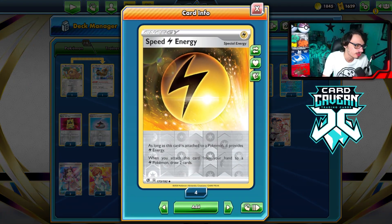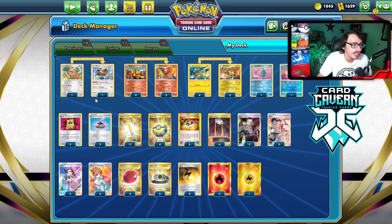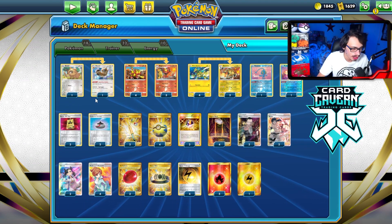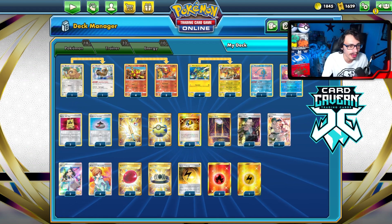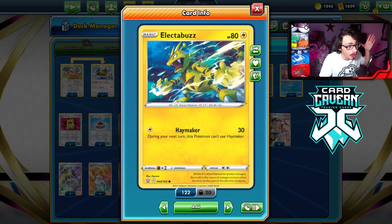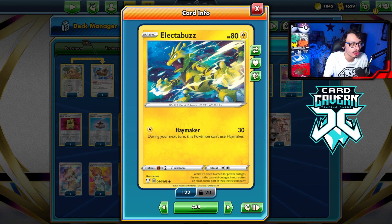Nice extra draw cards — Speed Lightning and the Inteleon line are good. The extra Inteleon is very good to keep flowing through your deck and drawing cards. Another cool thing I learned: Electabuzz is a great Sobble Donker. If your opponent just opens with a Sobble or leaves it active, you can sometimes kill with Haymaker. It gives you that extra prize lead you need. Electabuzz with Haymaker is pretty good.